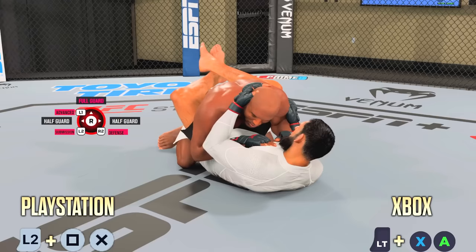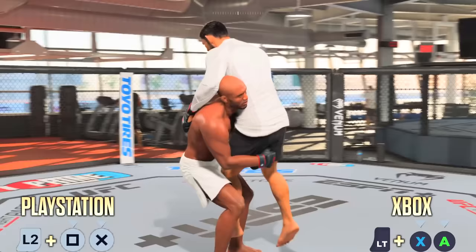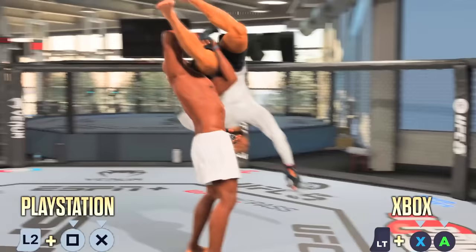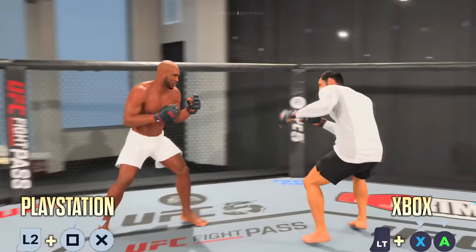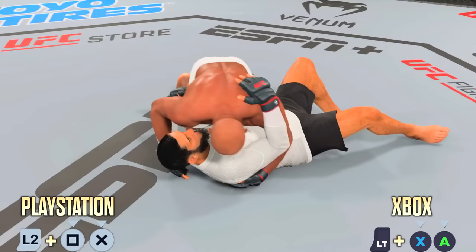While we're on single leg takedowns, let's talk about the single leg power takedown. It's the same as the regular single leg takedown except you hold the face buttons. So you'll be holding L2 and make sure to hold Square plus X — that's how you pick somebody up — and then you press another face button to slam them down. On PlayStation hold L2, Square, and X for the power takedown; on Xbox hold LT, X, and A.